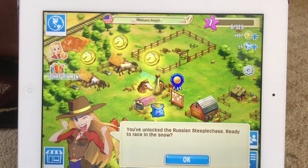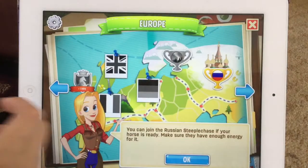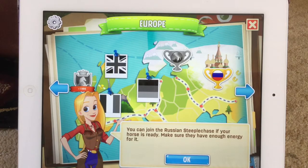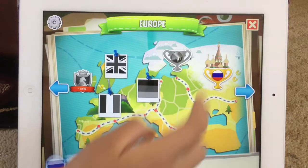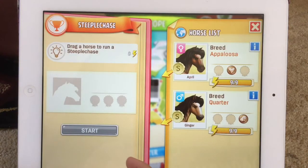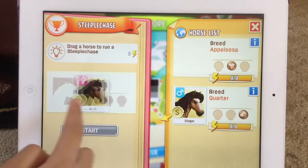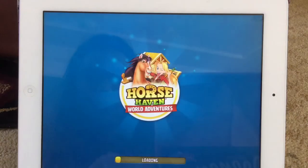You've unlocked the Russian steeplechase — ready to race in the snow? You can join if your horse is ready. Make sure they have enough energy. The speed stat is down, so none of my horses have speed right now, but all of them have enough energy. I'm going to bring April because she has the best stamina.